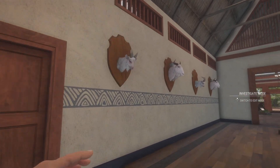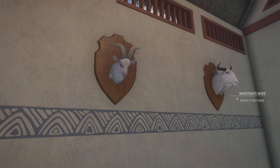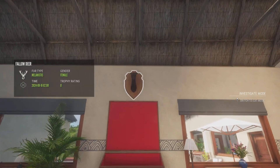Right here we have my albino wolf, an albino feral goat, albino blue wildebeest, another albino feral goat, another albino blue wildebeest, and up here we have a melanistic female fallow deer.